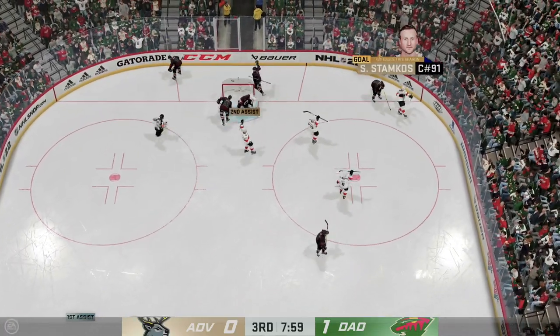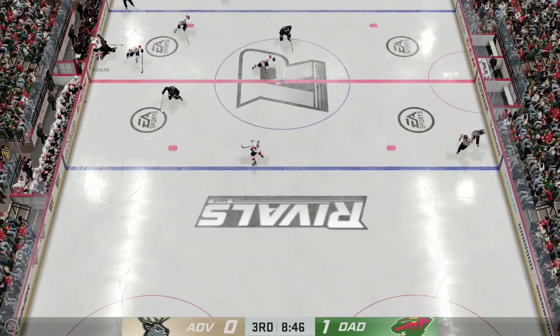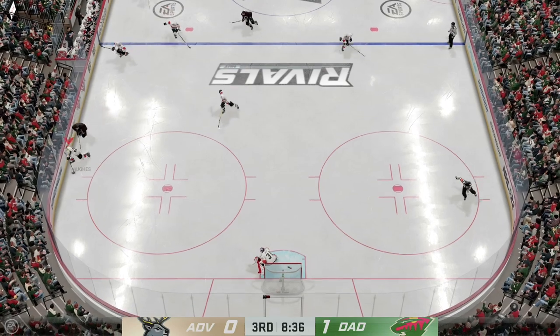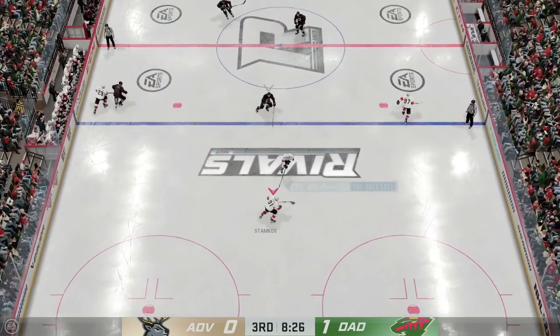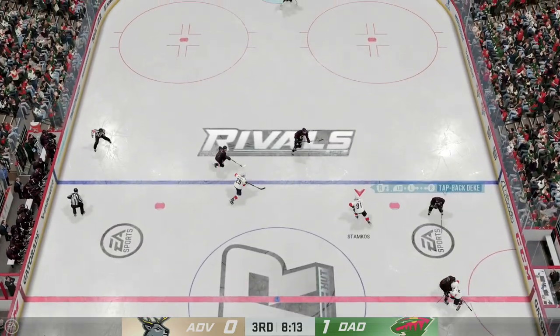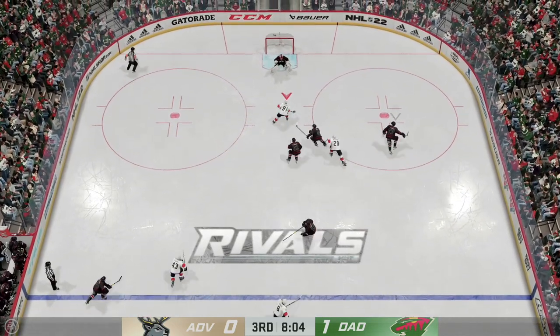We do an easy toe drag on him since he's playing aggressive, taking advantage of his mistakes. We knock him off the puck with Eichel and beat his other defender to it. We put the puck into open space so he has no way to take it off us. We get it to Stamkos, make the nice toe drag, and now we have a breakaway — and we score the goal.